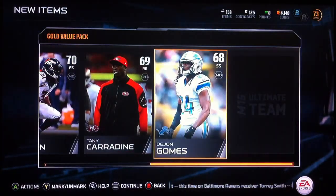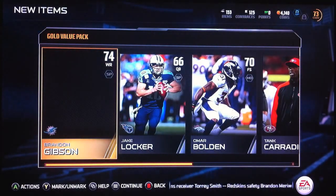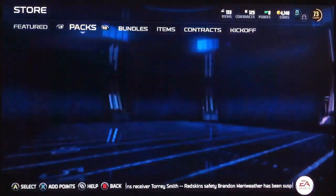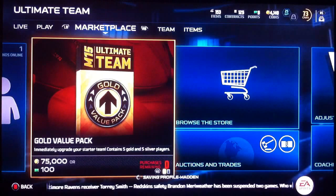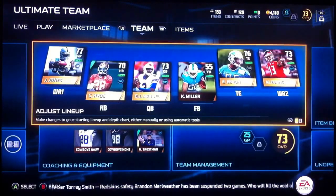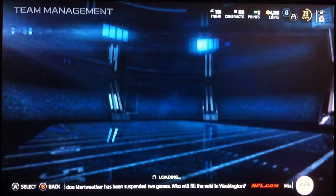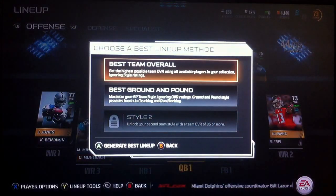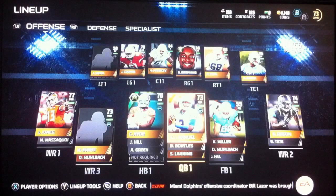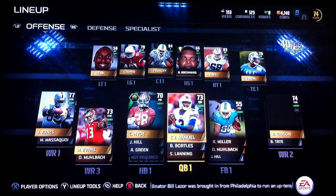A Right End. Another Safety. And another Right Outside Linebacker. So that was worth 100 to get that one-time deal of Gold Value. And a cup of silver. I'm just going to check and make sure I have everything set for best overall. Now my team is at a 74 overall.